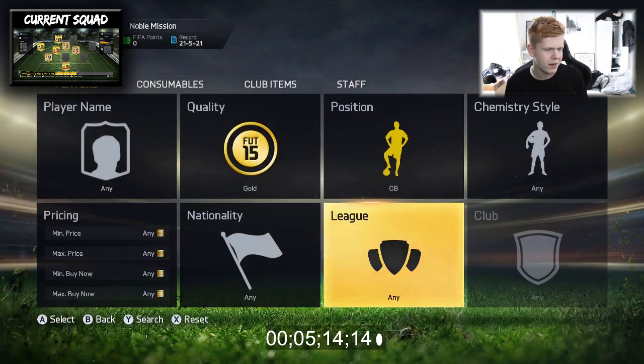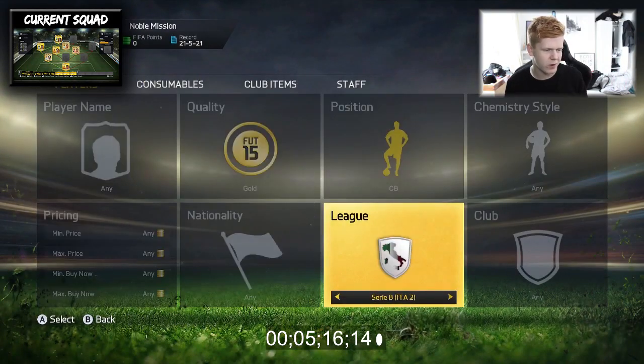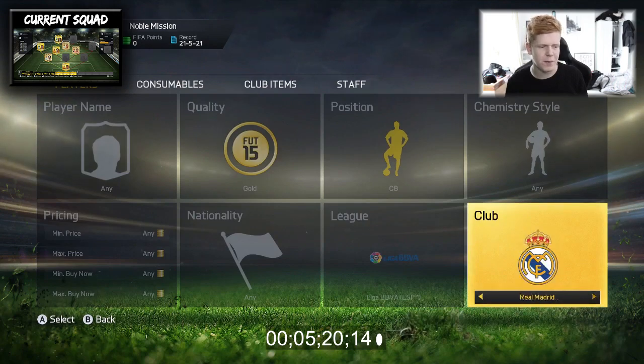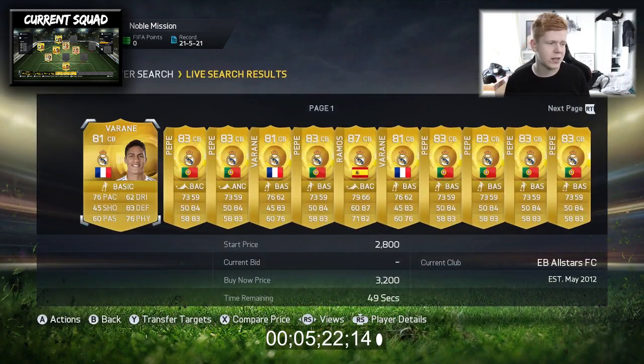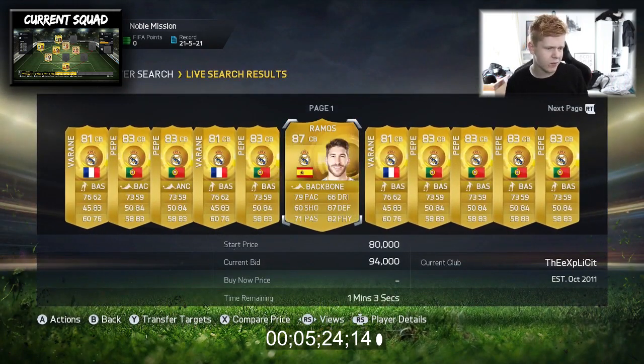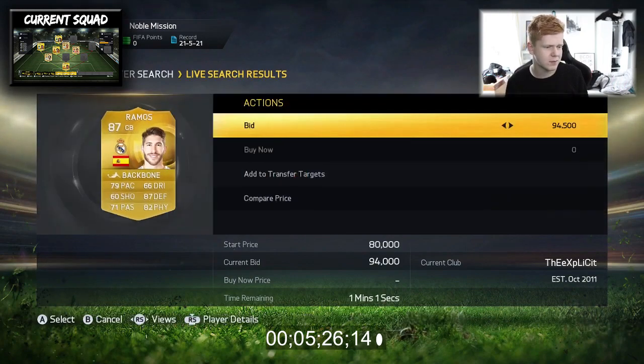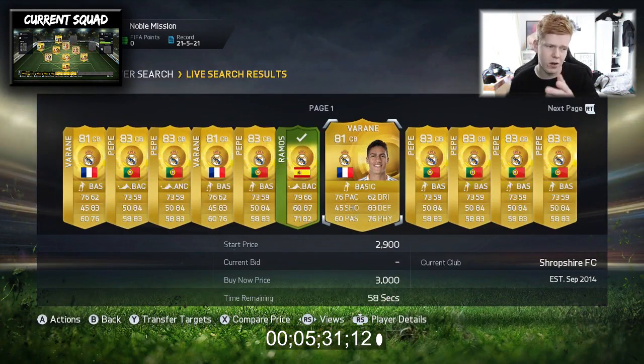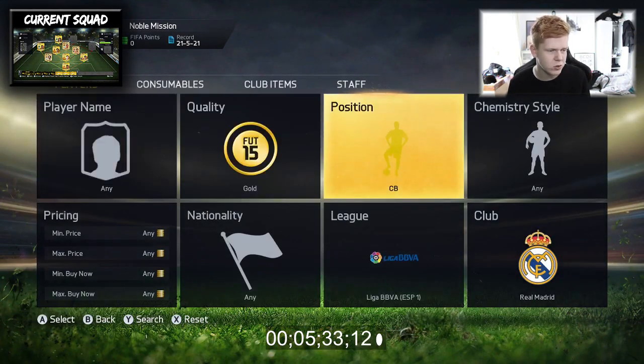We need to go ahead and buy two centre-backs, two from the Liga BBVA actually. We're going to go ahead and buy Ramos and also Verane. Ramos is there - he's expensive now. And I have Verane in my club already, so that's absolutely fine. We've got them two sorted.